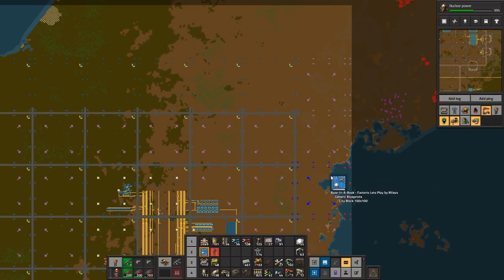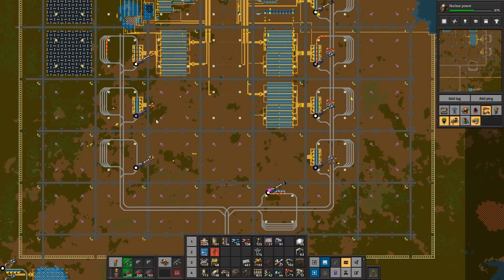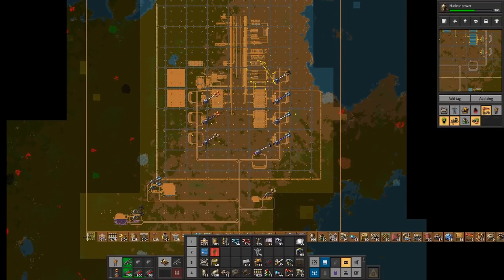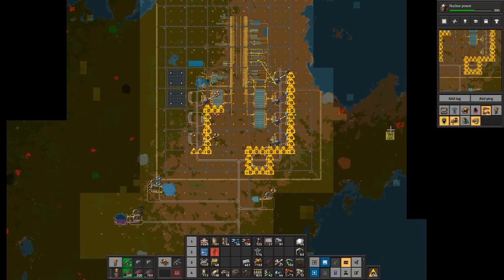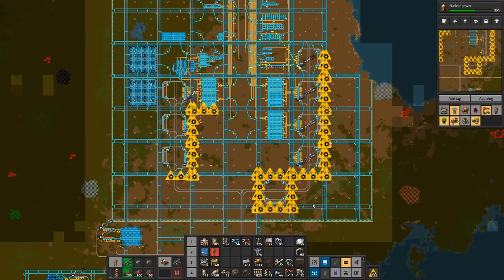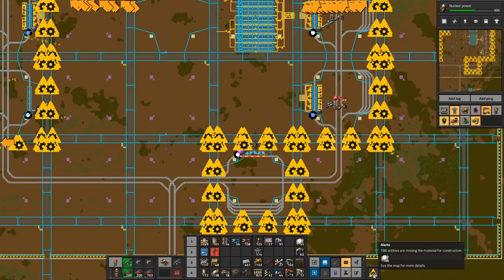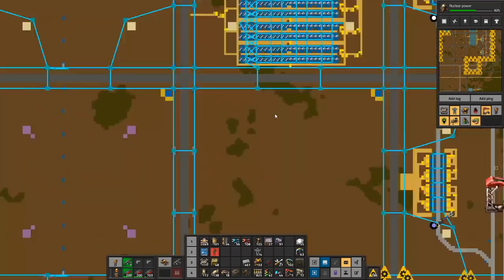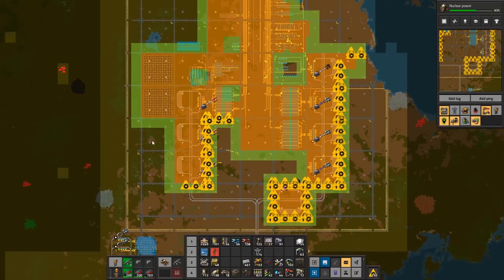I'm going to build it like this. The roboport network should get them busy with robots and lots of lights. I'm going to use my comb thing to fix the power poles so they have neat patterns instead of the mess that sometimes happens in corners when they get placed. How many robots do we have? We still have a lot available, so that needs to be fixed. Let's see where the first forays are going to be.